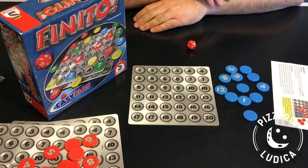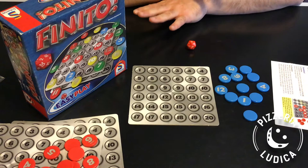Finito was designed by Hartmut Comerl and was published by Schmidt in 2008 in their EasyPlay line. It's for 2-4 players, ages 8 and up, and takes about 20 minutes to play.